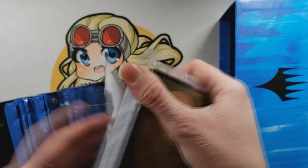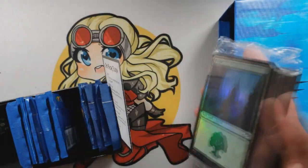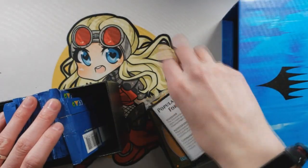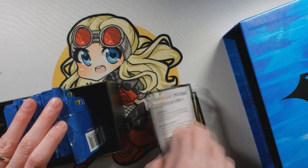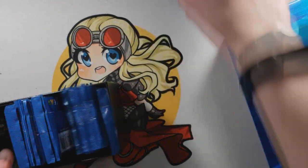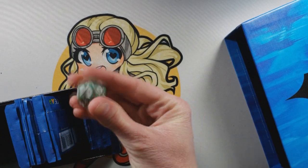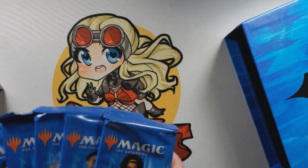I get a foil of each land, so that's super cool. Nice little tiny cards. That's nice. Condensing — oh look at that, that's interesting. It's different than what they normally do. I got the Gruul dice, so that's awesome.